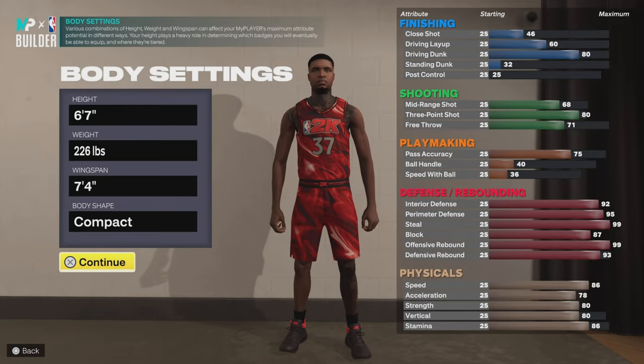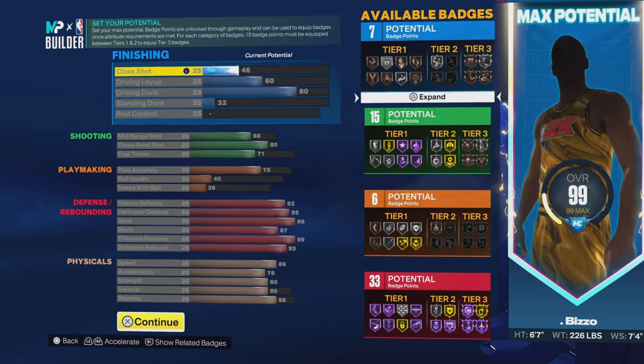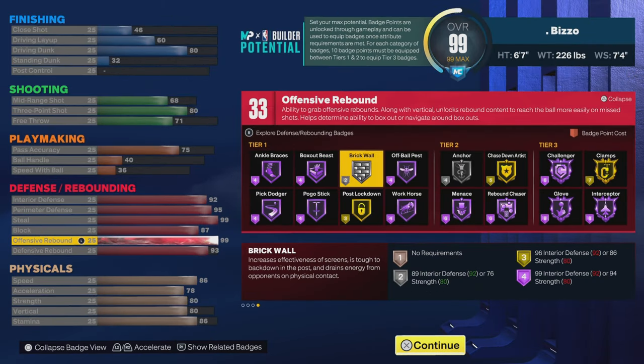I'm not gonna spend that much time on the 6'7" version of the build because it's basically the same thing — just a few minor differences. The 6'7" build gets the same finishing and the same shooting, but it gets Rebound Chaser at tier two instead of tier one, and it only gets silver Brick Wall because I didn't put an 89 strength.